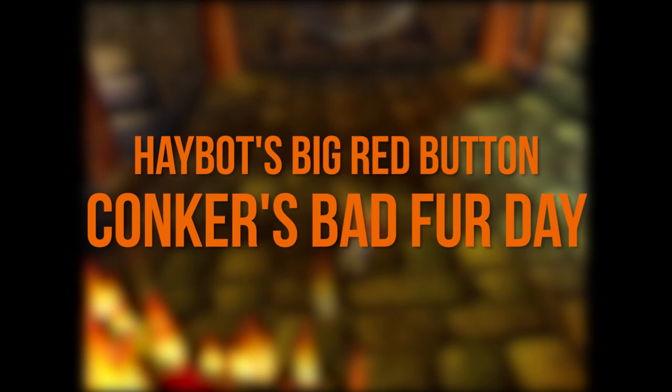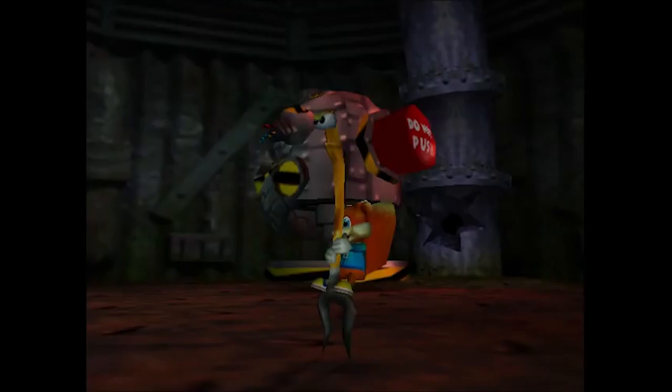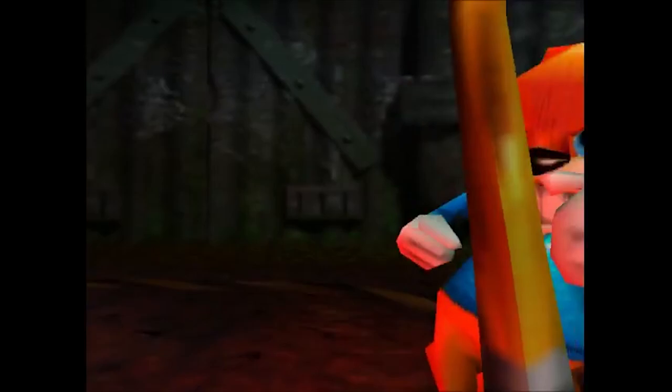Haybot's big red button — Conker's Bad Fur Day. Admittedly, Haybot's giant honking button is there precisely to mock giant honking weak spots, but like all great satire, it's effective at also actually being what it's satirizing. While that can't be said of most of Conker's Bad Fur Day, the button is worthy of a salute.